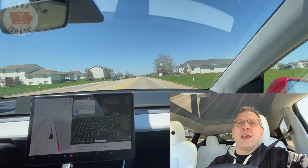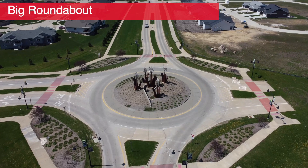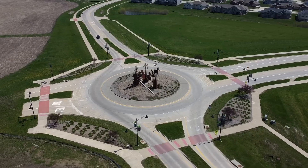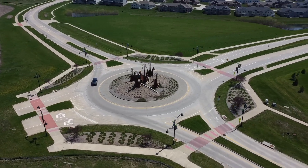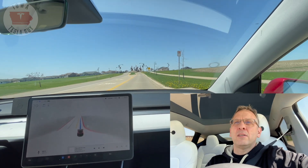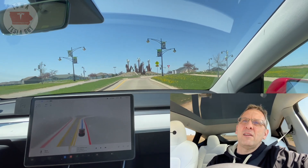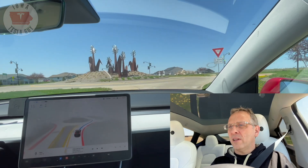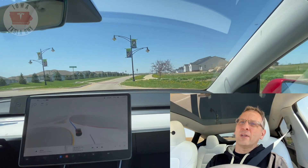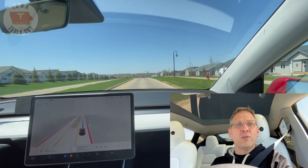The next thing we're going to go through is a more traditional roundabout — our cornstalk roundabout. I call it the cornstalk roundabout because it's got a large cornstalk sculpture in the center. We're going to go ahead and go straight through this roundabout and see what happens. We're approaching the cornstalk roundabout — there's usually not a lot of traffic. Again it wants to completely stop, so I'll give it the gas to tell it it's okay to go. And it navigated that roundabout really, really well and really, really smoothly. Overall, very impressed.